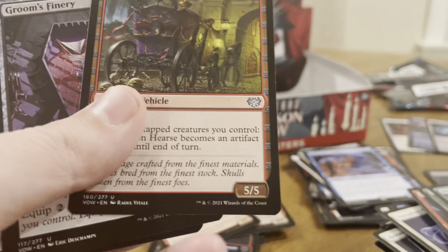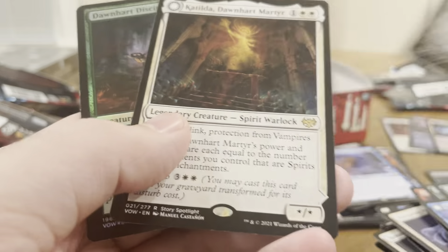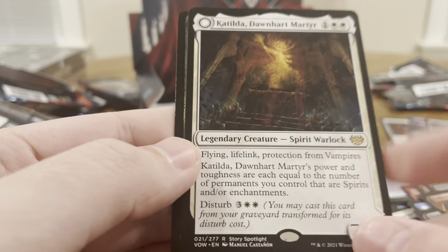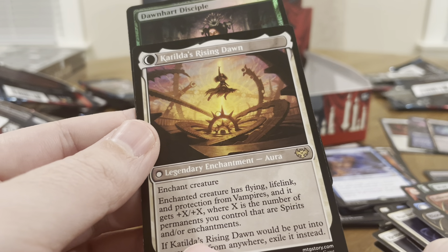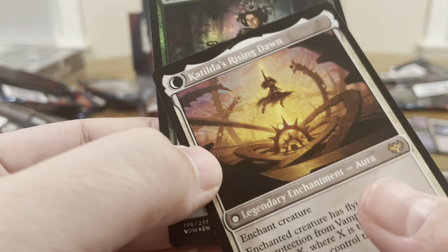Uncommon. Oh, I'm sorry — that's a good card too. Wolf Strike, Creame Hearse, Groom's Finery, Radiant Grace. Katilda, Dawnheart Martyr — that's this card right here. It's a spirit warlock: flying, lifelink, protection from vampires. Power and toughness each equal the number of permanents you control that are spirits and/or enchantments. And it's a disturb card, so when it's in the graveyard, it becomes an enchantment that can enchant a creature and give it flying, lifelink, and protection from vampires. Not bad.